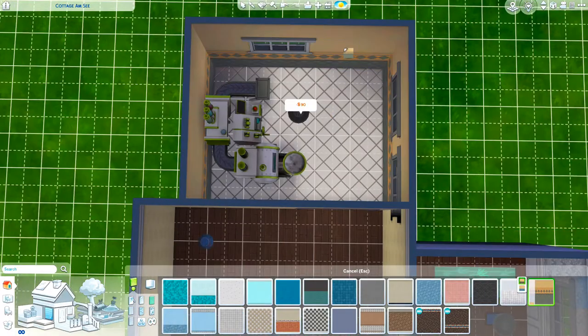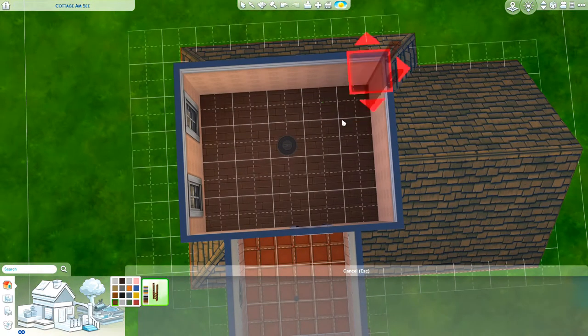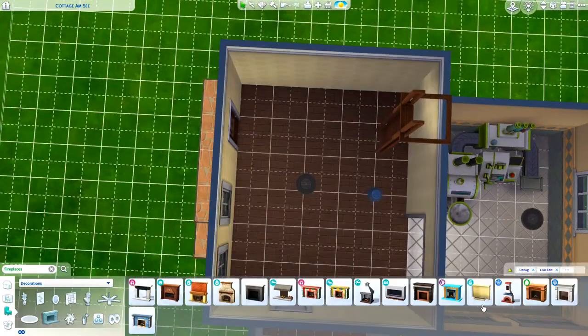I did not manage to add stairs in this build because of the limited space, so I had to make do with a ladder that goes up to the bedroom upstairs. Now we're finishing the living room.